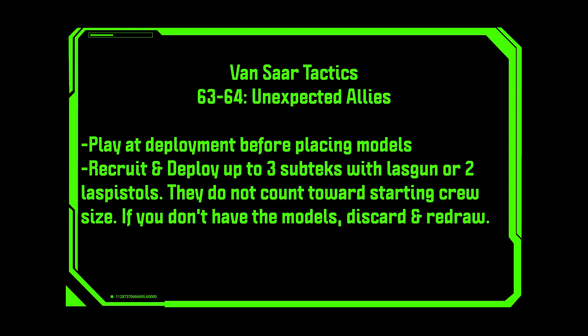Unexpected Allies. Play at deployment before placing models. Recruit and deploy up to three sub-techs with a las gun or two las pistols that do not count towards starting crew size. If you don't have the models, you can discard and redraw. Vansar having access to two different options to recruit additional fighters at the start of the game is really nifty. This one is really good because sub-techs have access to las guns, which means that even though they have a crappy ballistic skill they can stay out at range and be support fighters just adding to your weight of fire. I'd use this as often as possible without upsetting your opponents.